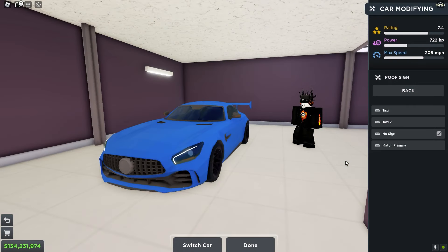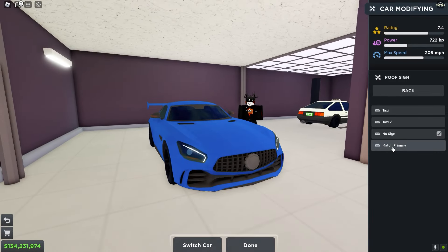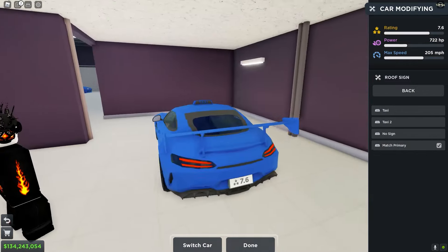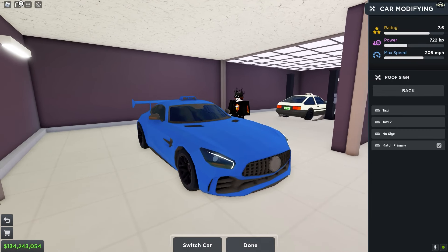So this is the thing that you should be getting after you get a new car. You should put a roof sign. With no sign it removes one star. If you add a taxi sign it adds one star, and for taxi two it's the same and adds about one star. But if you add a match primary sign you should get two stars instead. So this helps a lot with rating because sometimes your car can be lower one star than the customer is, so it really is helpful.